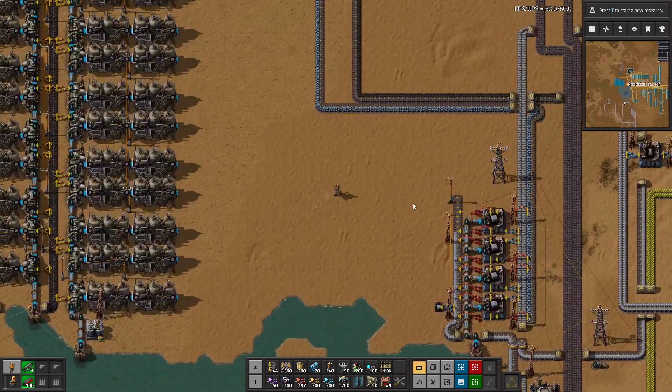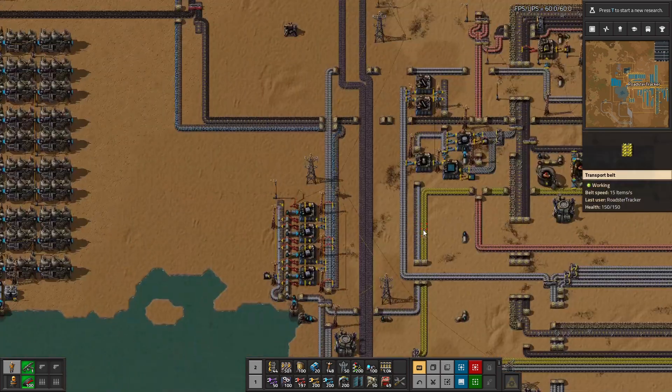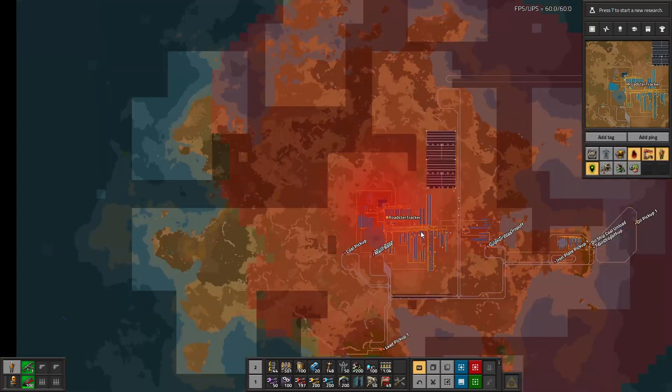Now our trains, of course, are still coal-based — but minor detail. Minor detail.